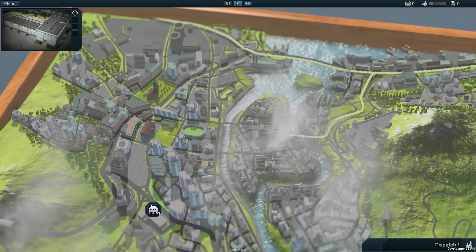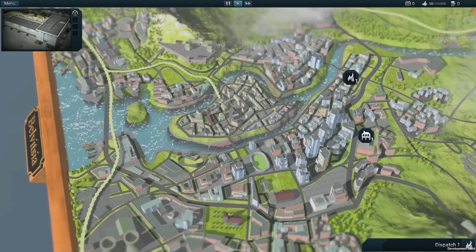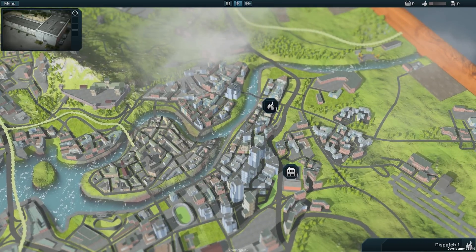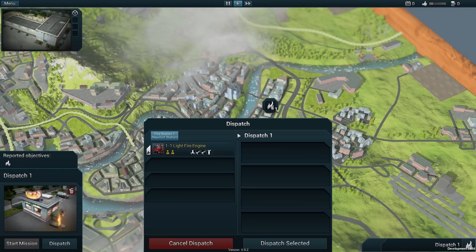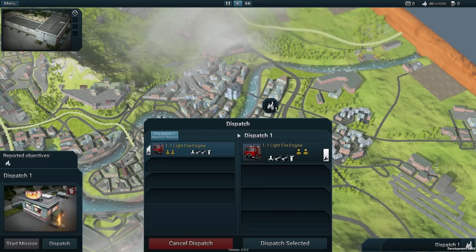Now we are back at the strategic map and the emergency center radios in. Our first incident needs to be handled. First we need to select the vehicle and the crew we would like to dispatch to the mission. Because we are at the very beginning of the game we can only choose the LFE.